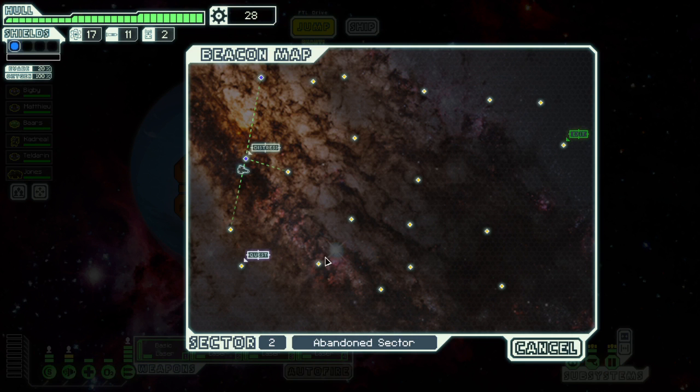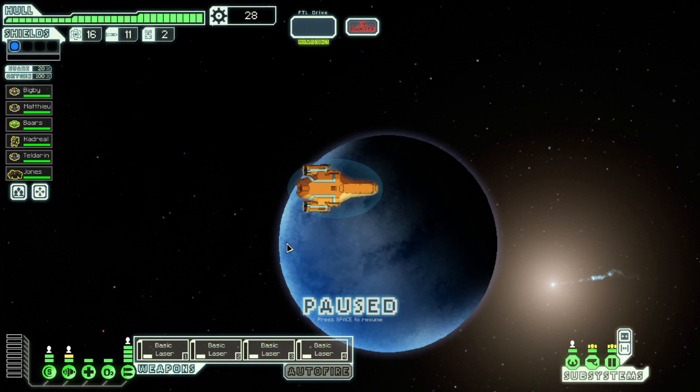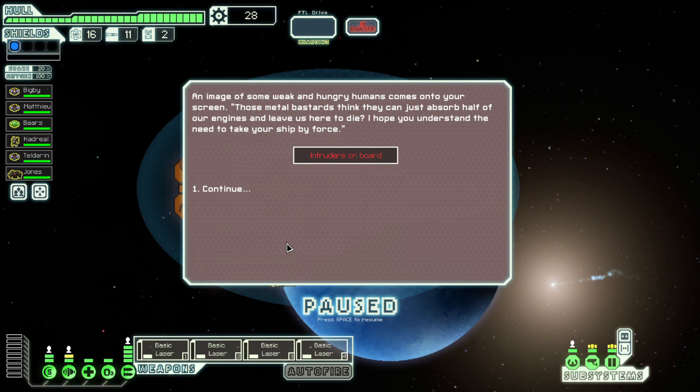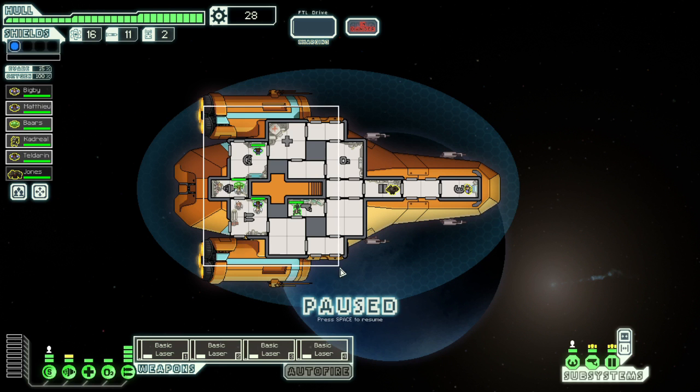It looks like we're going down here and then probably looping around that way, coming on this kind of arc. We want to get the quest, because you get fun and games with that kind of thing. Where are we? We have intruders aboard! I was vaguely just talking about the fact that we had a reasonable boarding party. They need to take our ship by force. Well, tough.